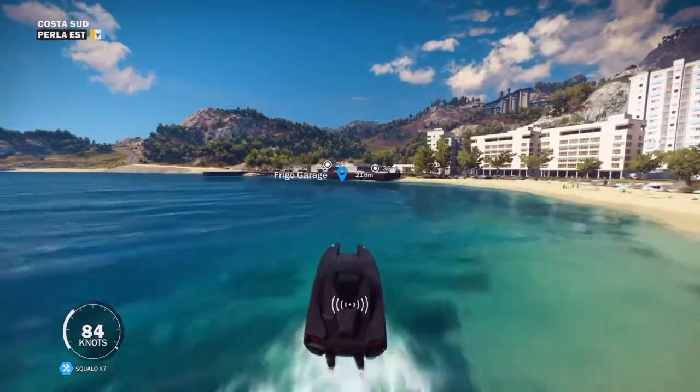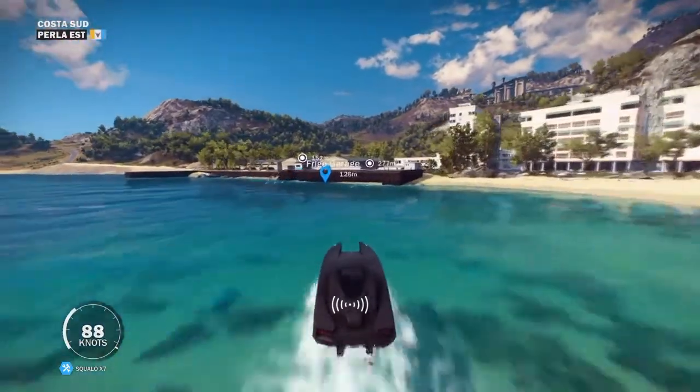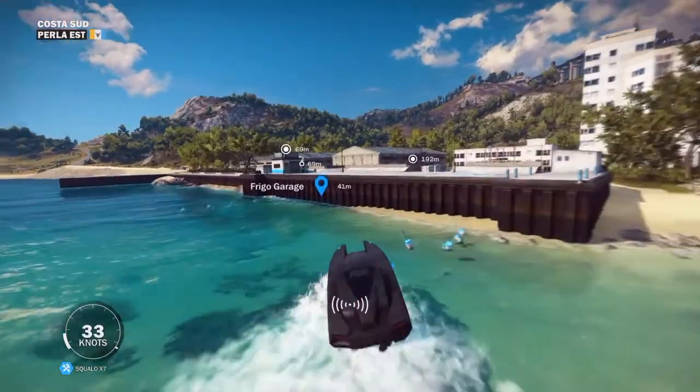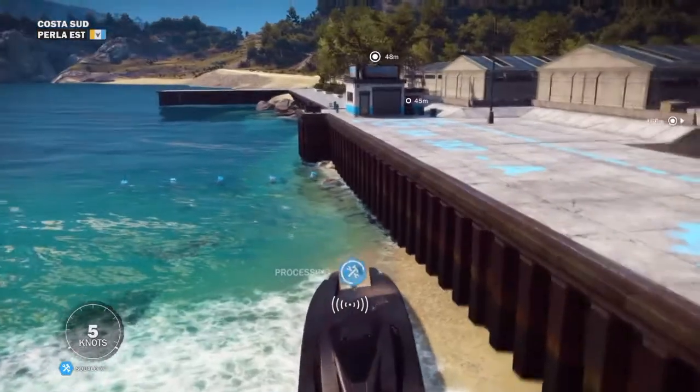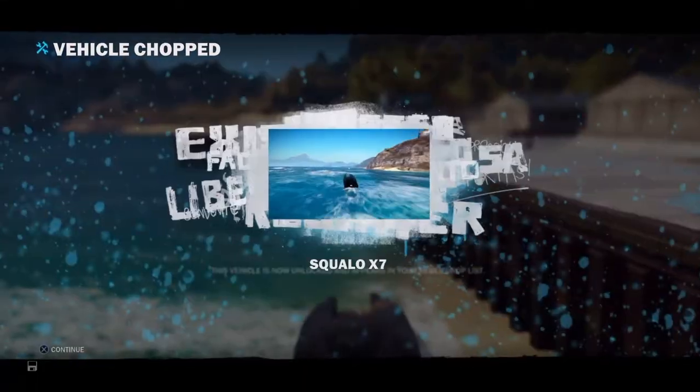I'm just approaching the garage now. Sail up right beside it and it will say 'Processing.' And that's how you get the Squalo X7 in Just Cause 3.